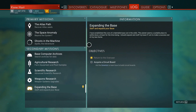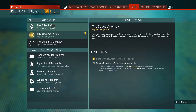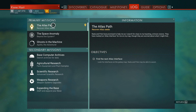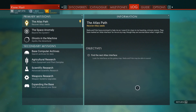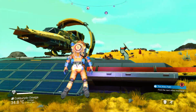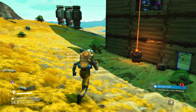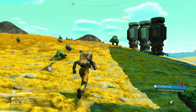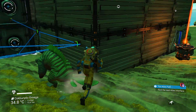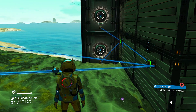That is it for this episode. Next episode we're going to go and start doing this one here — find the Atlas interface. Look for the interface on the Galaxy map. Nada and Polo may be able to assist you. We'll probably do that next time and then go from there. Thank you guys and girls so much for watching. I hope you've enjoyed this. Please don't forget to subscribe, comment, like, and we'll see you wonderful people next time. Have a wonderful day, goodbye.